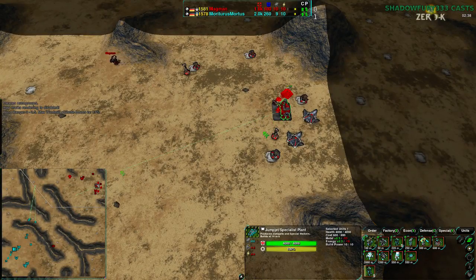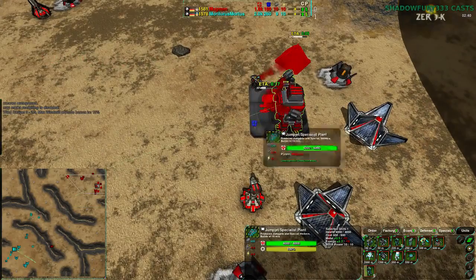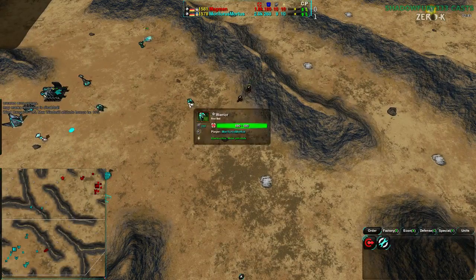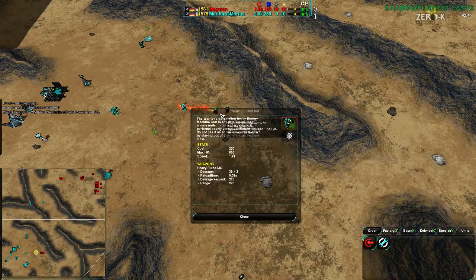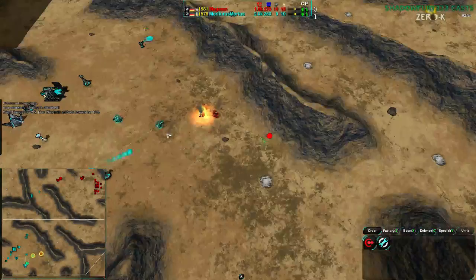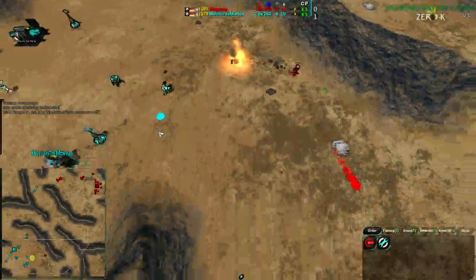Magman is focusing very heavily on Pyros — not going for any Moderators or Placeholders. Placeholders would be an awesome choice here. Warrior range is slightly lower than Pyro range, so placeholders would actually be of great use in this game — Magman would have to play footsies with their Pyros, but it would be something to get rid of the Warriors.